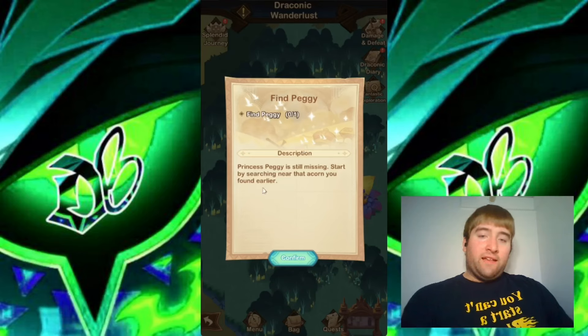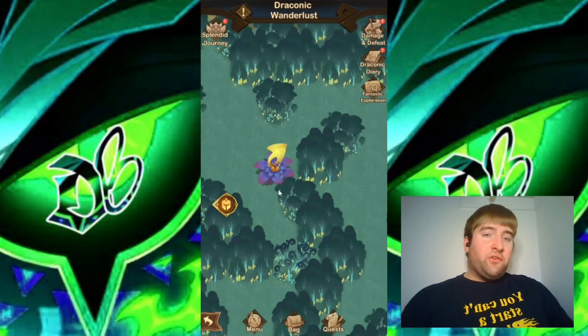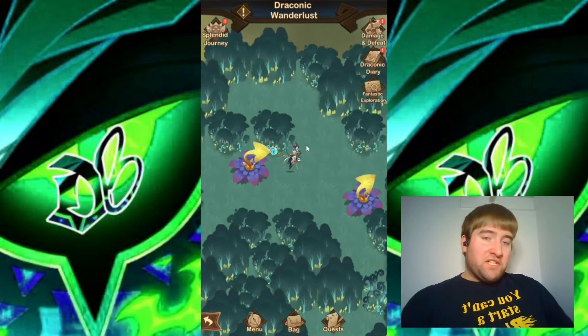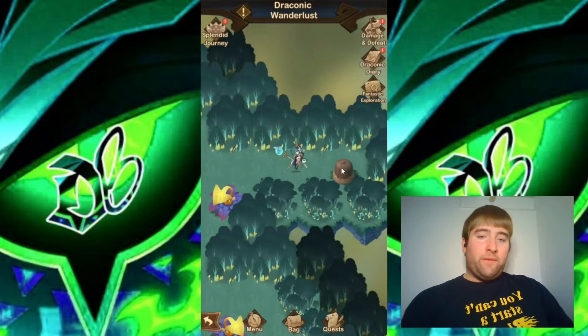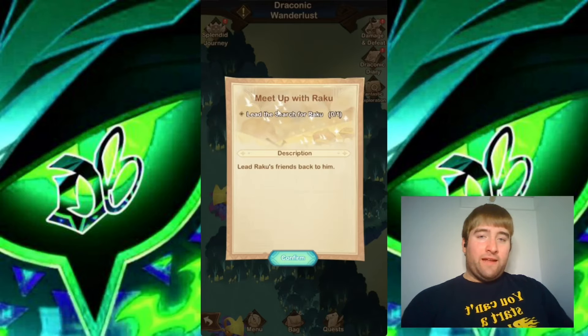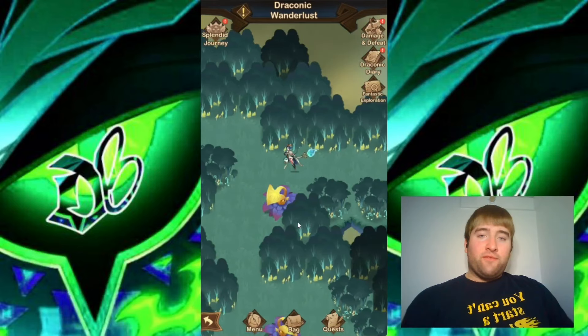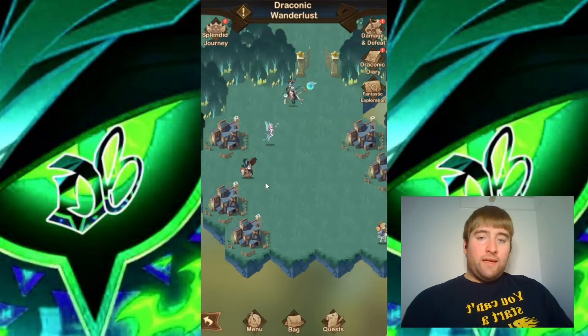Now we have a quest to find Princess Peggy. I think now we have to interact with the strange acorn. There we go — now we can see the acorn Peggy. So yeah, Peggy turned into an acorn — it must have been from Pippa. But there we go, we have found Peggy. Now let's meet up with Raku — lead the search for Raku. So let's move back down here. We have Raku right down here, so let's interact with him. Princess Peggy is now back to her original self, and we have completed that quest.